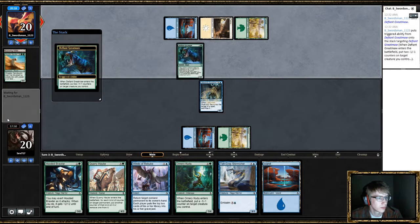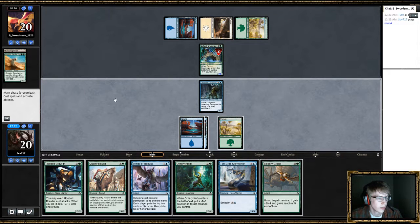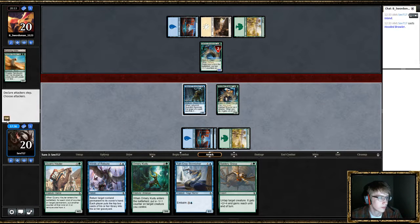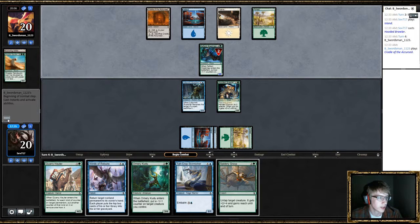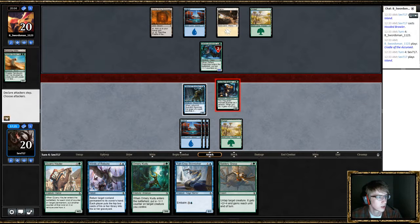Play this guy — he's pretty aggressive. It's possible I should've played Kudu just to make it a 3-4. He's got exerts. And then just so that next turn if I get a land, Quarry Hauler is great. I can cast tie crop plus something. I'm gonna exert this brawler, and if he does some trick, he wins a rebuke — it'll be really good.